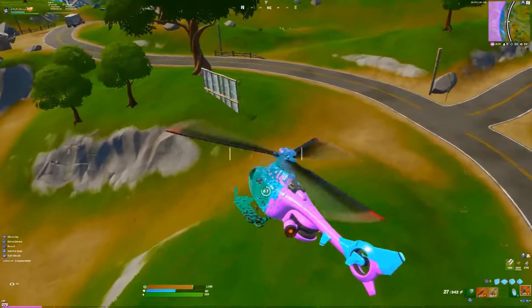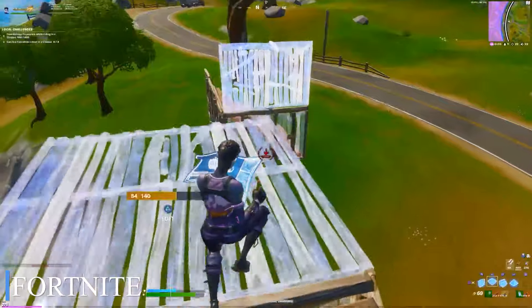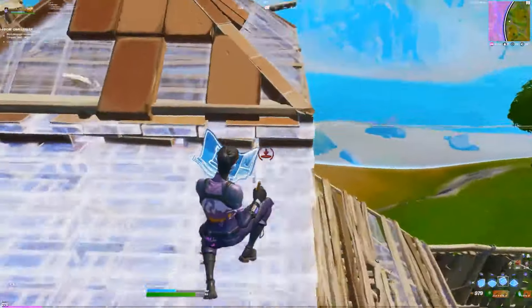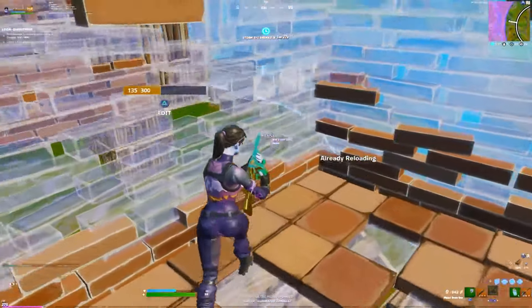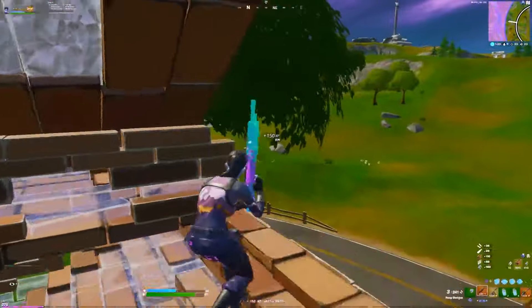Fortnite offers a dynamic gameplay experience set in a colorful, ever-evolving world. Its cartoonish graphics are vibrant and engaging, complementing the fast-paced action. Difficulty scales with player skill and strategy, especially in its competitive modes. The game blends shooting mechanics with creative building elements, allowing for diverse tactics and play styles.